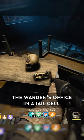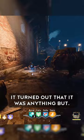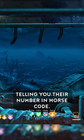For years, the community thought it was all random. However, it turned out that it was anything but. Outside of the map, there are three buoys that flash blue, telling you their number in Morse code.